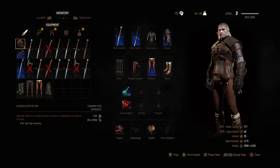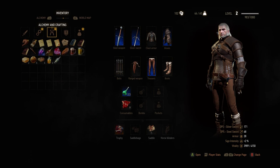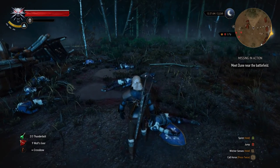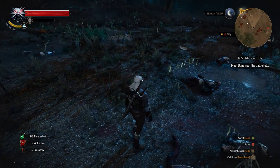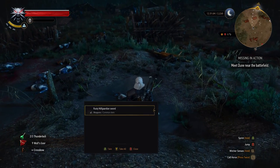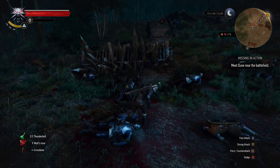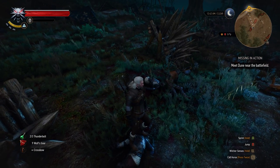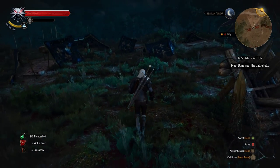We have a few nice weapons at a higher level requirement that will give us a lot more damage. Overall we have a lot to sell. There's a glyph of Igni upgrade — placed in an empty socket on a piece of equipment to improve its traits. Interesting. I don't think we have any weapons that actually have sockets. Let's keep collecting all the stuff — an axe head, which means I think we can craft axes later.